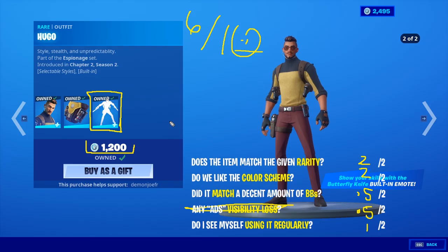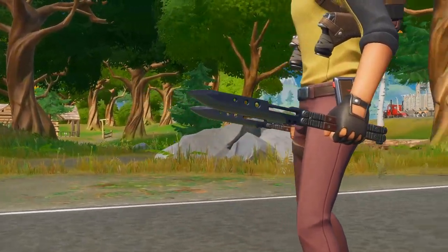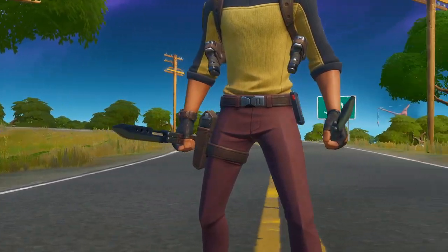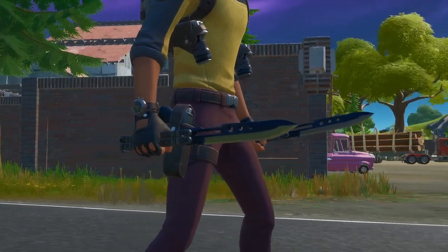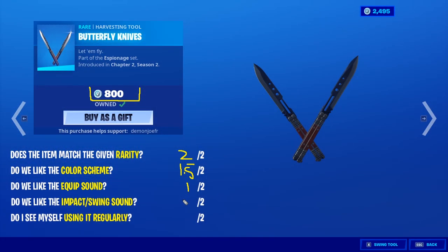The butterfly knives are really cool. I'm not a huge fan of dualies but the fact that they're not just an axe or a pair of bats feels refreshing. I like that consistent shimmer running through it. I used to mess around with butterfly knives growing up, so 2 out of 2 on rarity. The color scheme is kind of mahogany — like cherry wood — it looks darker in-game, so color scheme gets a 1.5. The equip sound is sharp and the impact swing sounds a bit aggressive for a small butterfly knife — almost like tapping a mic.